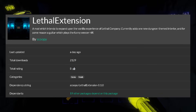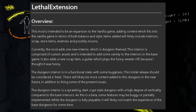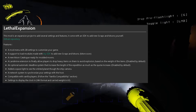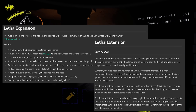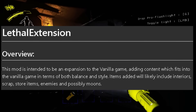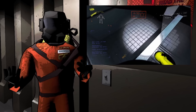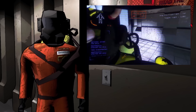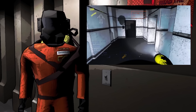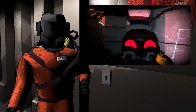The new dungeon interior is the first piece of content added to the game through the new Lethal Extension mod. It seems similar to the Lethal Expansion mod in that it's a tool modders can use to add new content. The description states you can add interiors, scrap items, store items, enemies, and even new moons through this mod. This is exciting news because I think we're all waiting to see who will add new interiors, and it's awesome to see the first addition with this mod is a new dungeon interior.